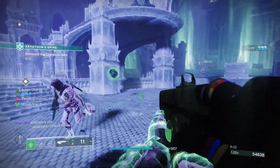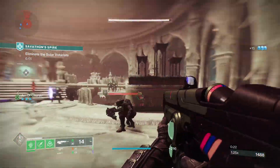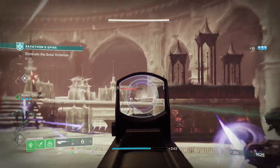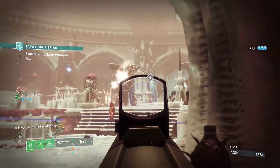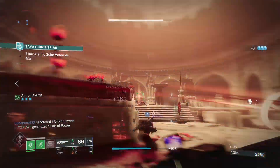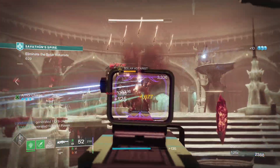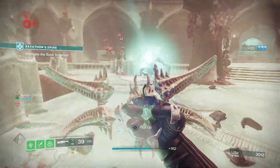This all begins with our aspect, the Threaded Spectre. Activating your class ability leaves behind a Shadow Clone Decoy that draws the attention of nearby opponents. After taking significant damage or when combatants approach, the Decoy detonates, dealing damage and releasing Threadlings that seek out and attack nearby foes.